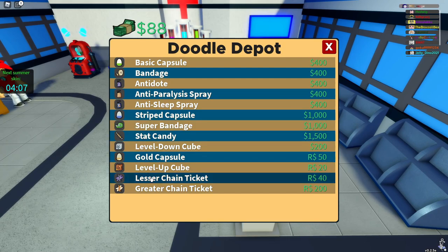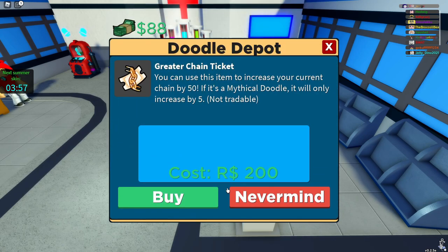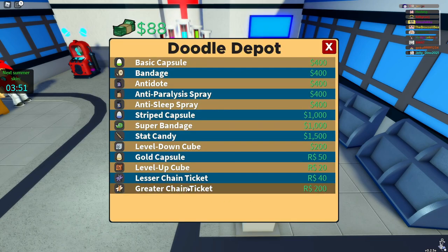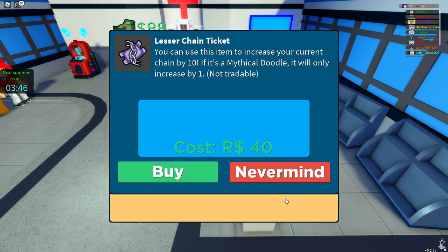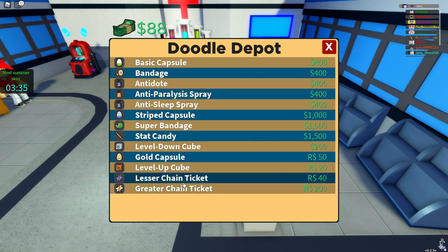Now first you might not see anything different, but if you look a little closer you'll see four new items. This being the lesser chain ticket, which will increase the chain by 10 — and only 1 if it's a mythical — for 40 Robux. And a greater chain ticket for 200 Robux will increase your duels chain by 50, and of course 5 if it's a mythical. The greater chain ticket is not more of a deal than the lesser chain ticket — it's literally just 40 times 5, so it's basically so you don't have to constantly click yes yes yes if you just want to boost it with the lesser chain ticket.